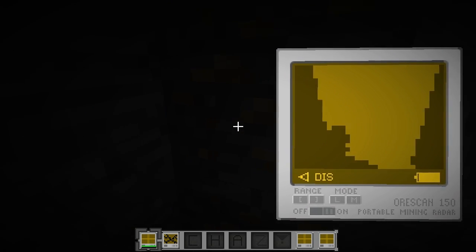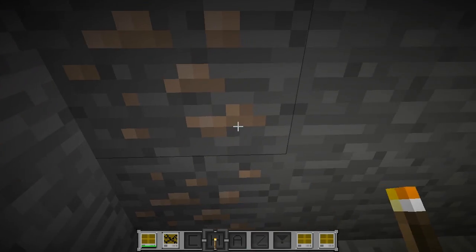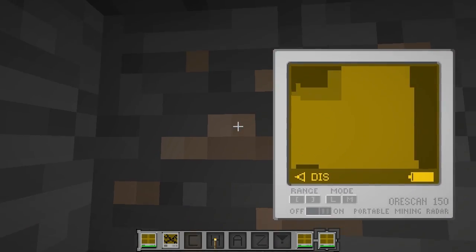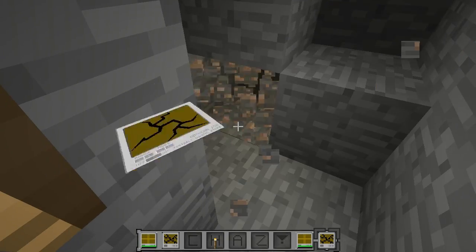Here we are — and this is iron ore. Let me go ahead and put up a torch here as my Minecraft brightness probably isn't the best right now. But that's our iron. As we look down into our Minecraft world here, you can see there are some more patches as I break my iron.